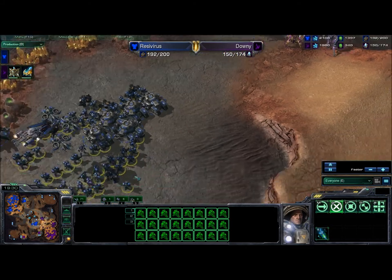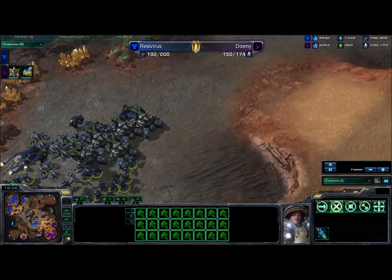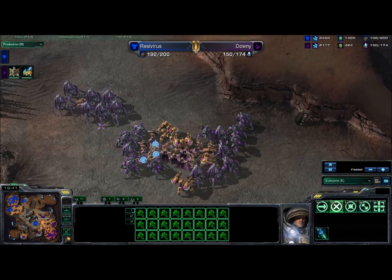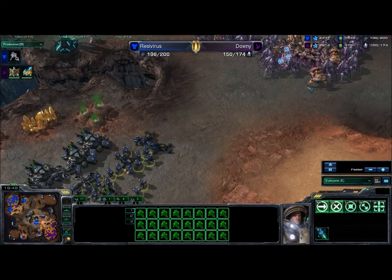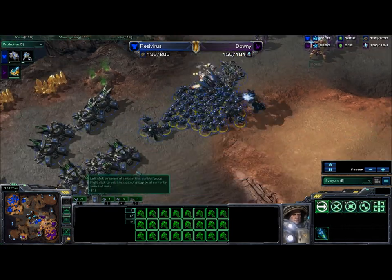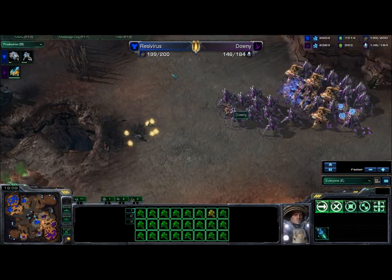The Protoss is still moving his army down, the tanks are sieged up. The Protoss keeps his army out of tank range while letting his two expansions stay up — this is a very tense moment. Protoss doesn't want to move forward into the tank line, and the Terran is more than willing to move up and blast away at these Stalkers. That lost a couple of Stalkers needlessly, but it's a tricky situation for the Protoss — cut out of position.